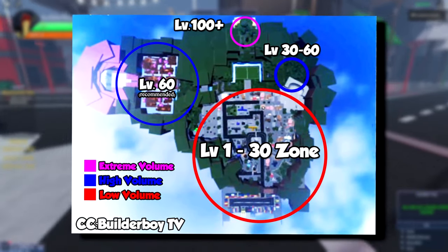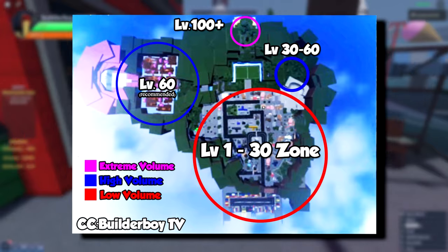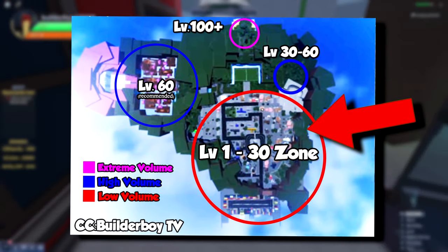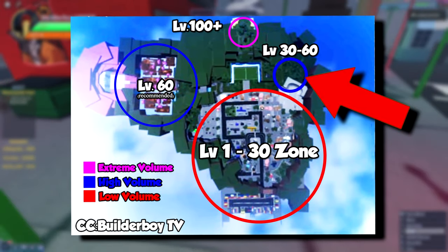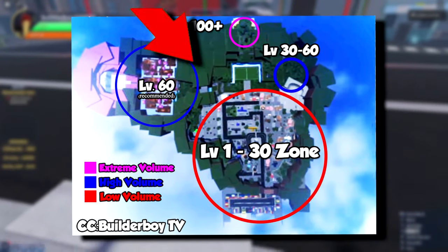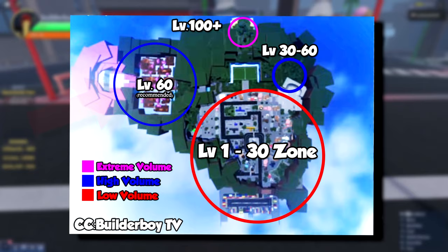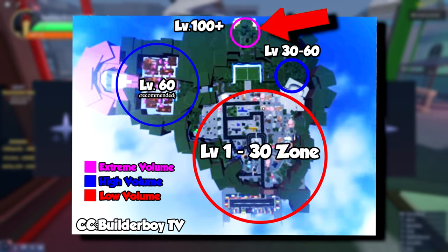Here's a quick rundown of the full map and where you want to farm. Starting from the very bottom, there's a low volume of NPCs spawning in the level 1 to 30 zone — you can farm here when just getting started. After you get enough levels, proceed to the high volume area behind the skate park, which has a lot of NPC spawns. Afterwards, move to the next map at level 60, farming up to level 100. Once you're level 100, you can go to the extreme volume NPC area at the very top.